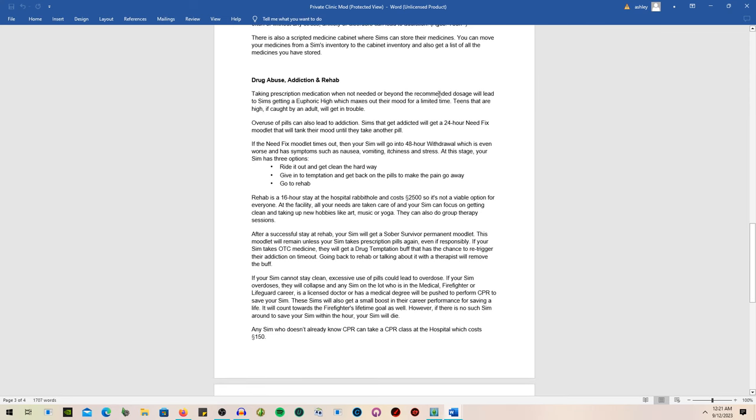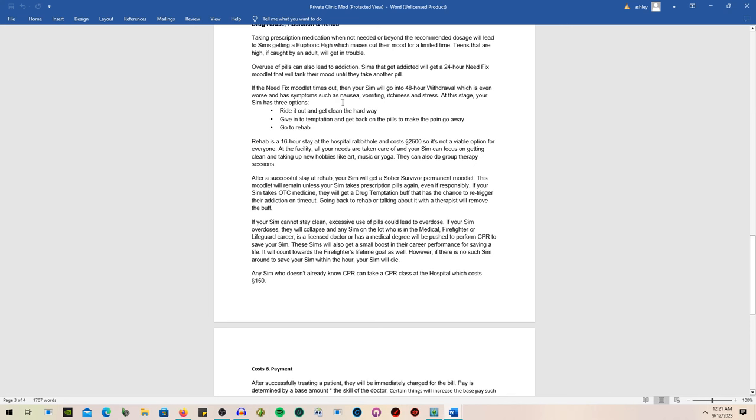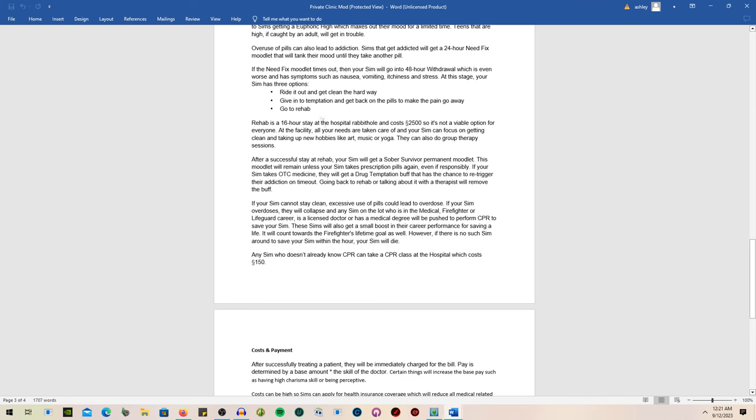There is also drug abuse, addiction, and rehab — super realistic and great for storytelling. Taking prescription medication when not needed or beyond the recommended dosage gives sims a euphoric high that maxes out their mood temporarily. Teens caught being high by an adult will get in trouble. Addiction leads to a 24-hour need-fix moodlet that tanks their mood, and if that times out, the sim enters a 48-hour withdrawal with nausea, vomiting, itchiness, and stress. Rehab is a 16-hour rabbit hole stay at the hospital costing 2,500 Simoleons.